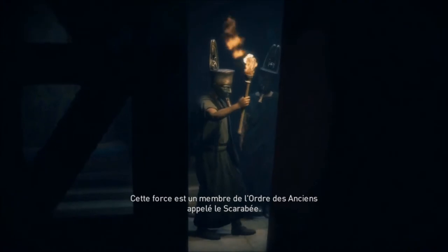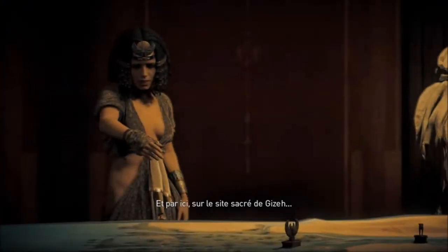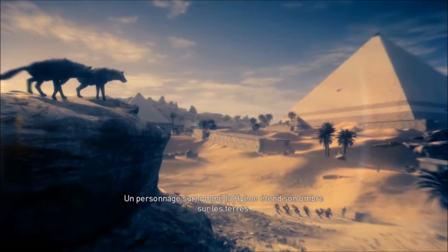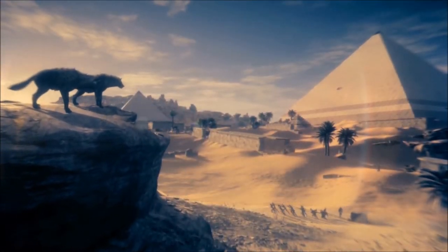Ce sont ces hommes masqués qui ont tué le fils de Bayek. C'est une histoire de vengeance pour Aya et Bayek qui veulent venger la mort de leur fils.